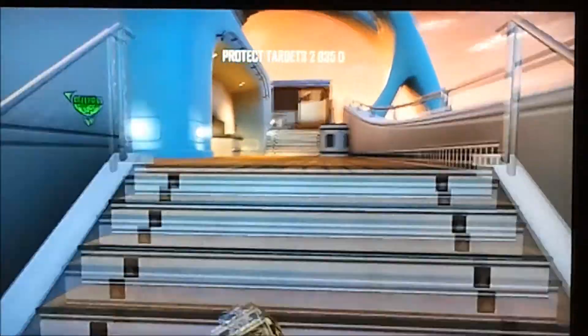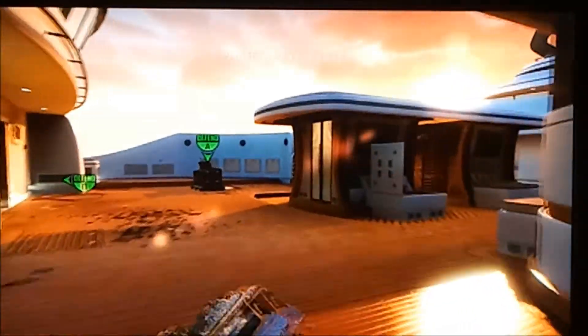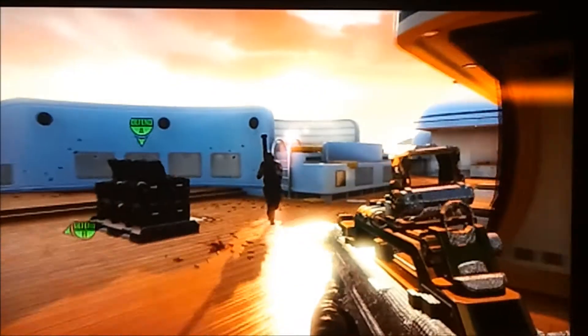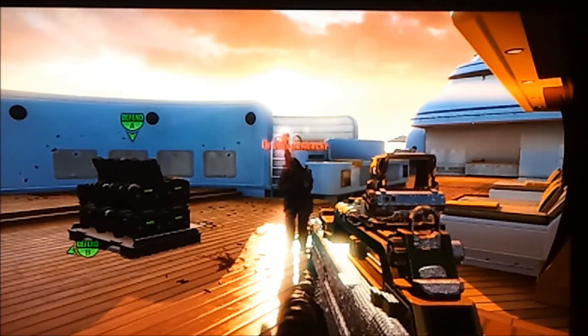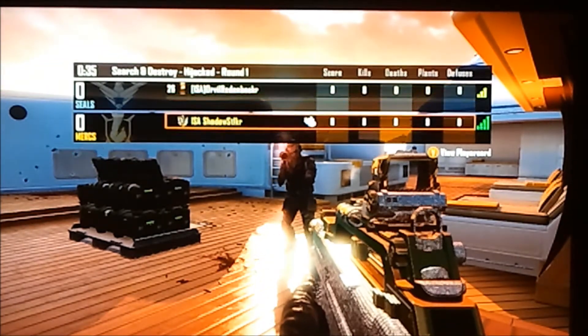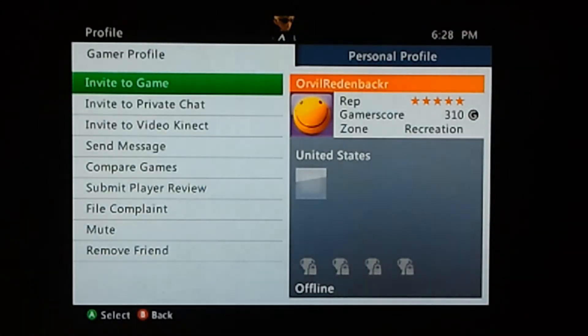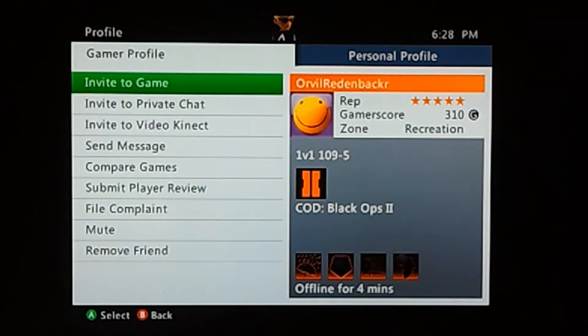I'll choose one of my regular classes here. Orville, I need you to come up into the middle, meet me halfway, and I will show the public why this is happening. There's my teammate Orville. When you go to select a player card — as you can see here, I'm scrolling up and down selecting the player card — this is where the glitch will happen when the round ends. There are also two ways to trigger this. Orville, I need you to kill me and let me know when the next round starts.